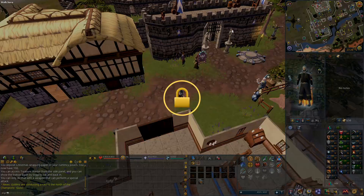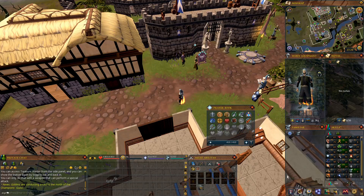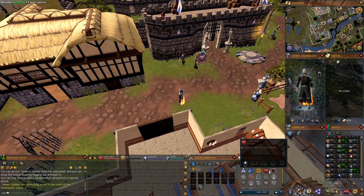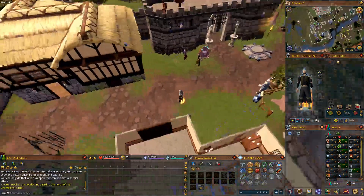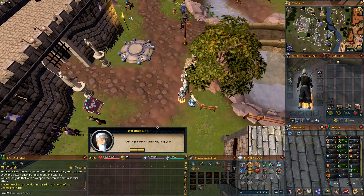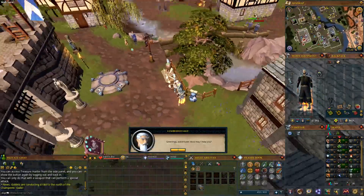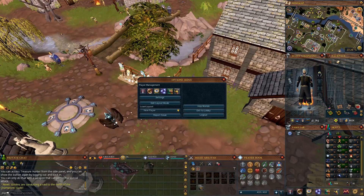I'm going to make some minor adjustments because I can see things are a little off-center. Fix the equipment tab first — get that to match, throw things down, get them smaller, position them — perfect. Now the next thing is the chat box: I like to put it right here, kind of in this area, or even center it — it depends on my mood, but right around this area is perfectly fine.